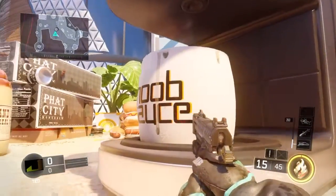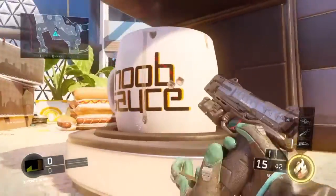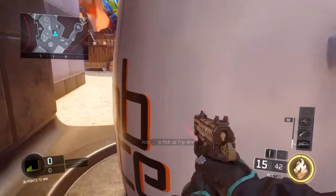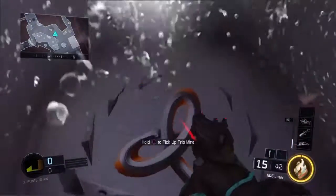What's up guys, Optimize here. Today I'm going to show you guys an Easter egg on the map Micro. Over here in this part of the map, it's pretty easy to find — there's a cup that says 'Noob Source' on it. If you go inside there...